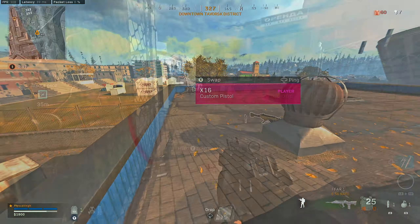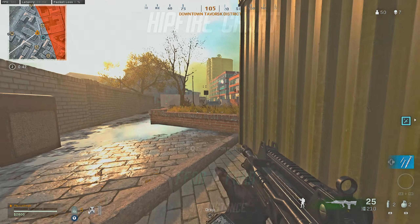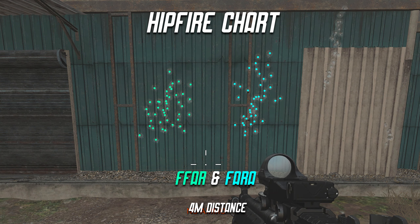The last thing we need to consider is hipfire accuracy — a lot of things are not going right for the FFAR, so maybe this will help, but no. The hipfire chart for both guns is on screen now. Neither are great in my opinion, but the FFAR1 is slightly better because it doesn't spray very vertically and is more central compared to the FFAR. Hipfire shouldn't be the main reason you pick either of these guns, but if you had to pick one based on hipfire accuracy, the FFAR1 is better. Keep in mind we did add the steady aim laser to help out with hipfire accuracy.